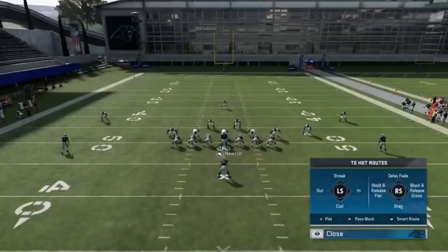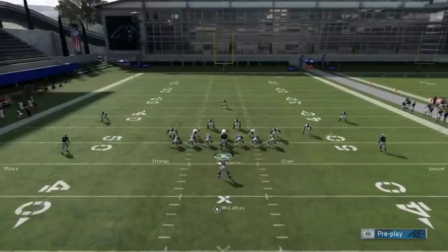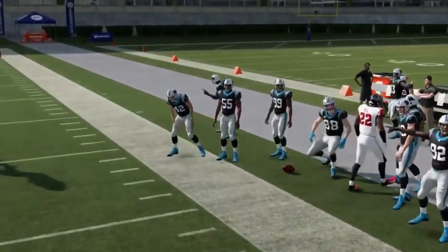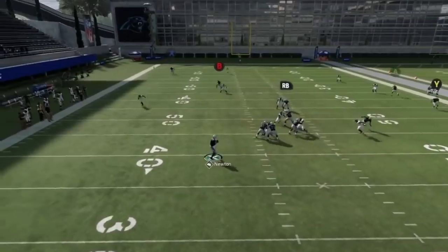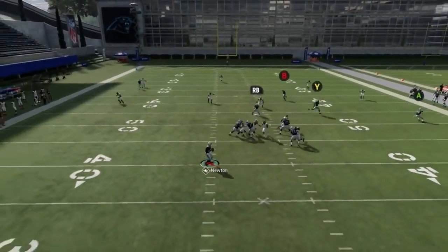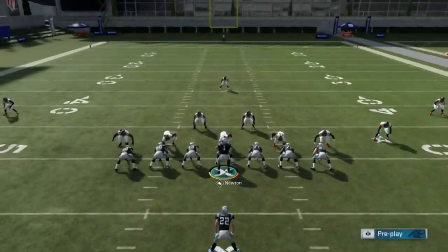Next up, we've got the Ace Wide Receiver Stretch. All I'm going to do is put Y on a drag — this is going to get open under cover three. It used to be a home run play against cover three, but they patched it. If you motion him out, he'll do a good job getting under even more, dropping back into that crossing route for a nice catch and run. The B route crossing the field is also really good — especially against cover three and cover four.